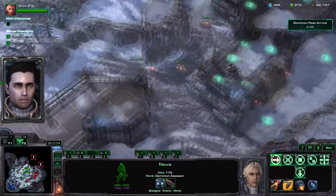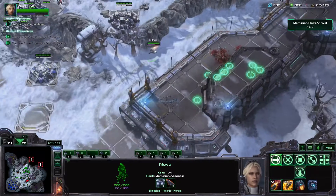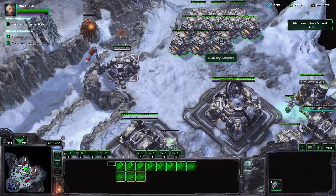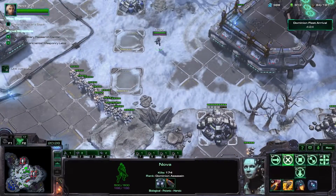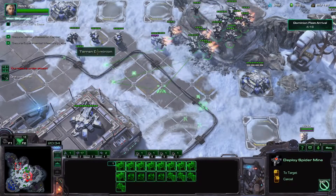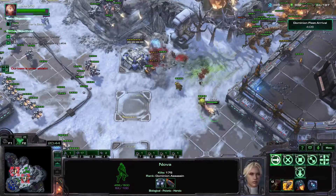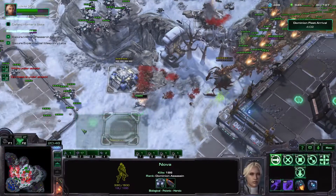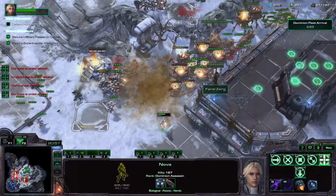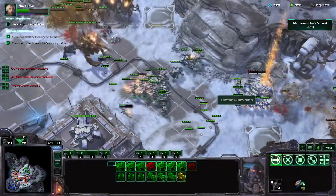Nova, all of the enemy's remaining forces are coming in for one last strike. You have to hold them all. Here we go. Four minutes — not sure I can do this. Let's put a bunch of spider mines around here. Dark Swarm, get out of here. Don't fight on the Dark Swarm. This is going to be bad.